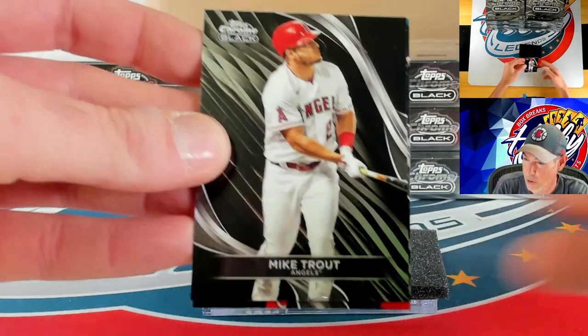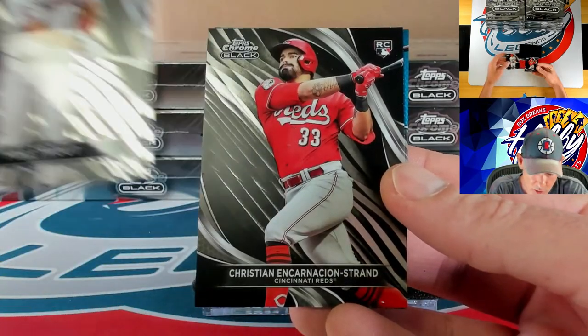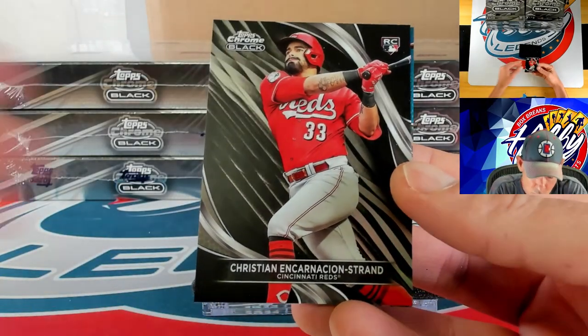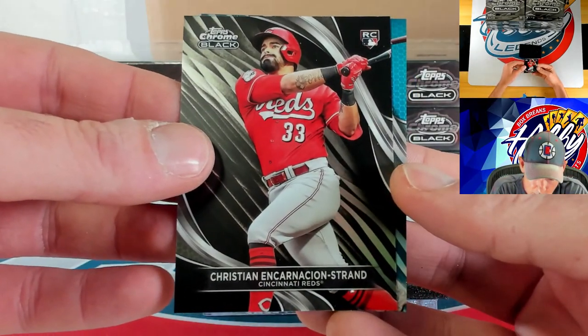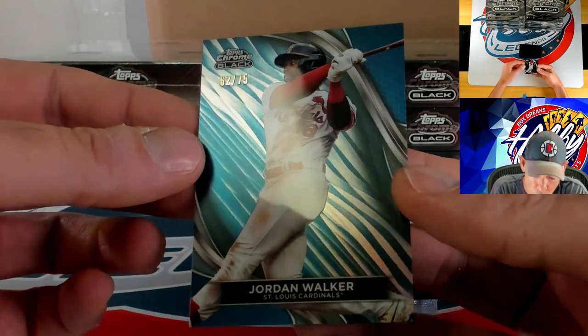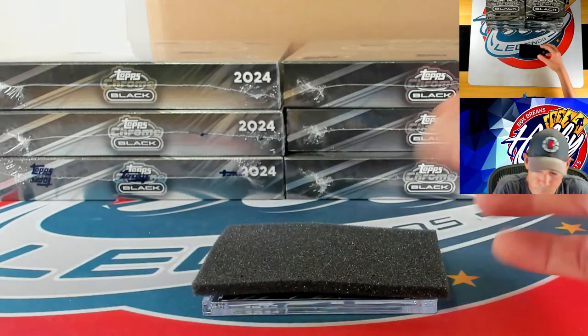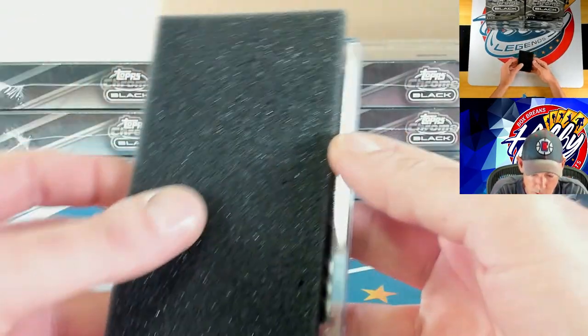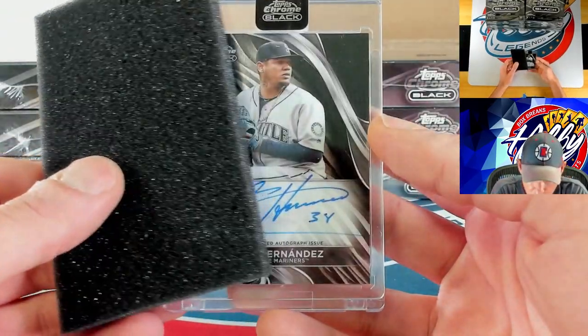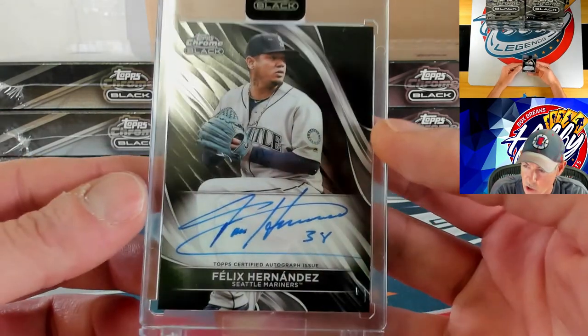Mike Trout on the base card — there we go, found one! Behind Trout we have CES Christian Encarnacion-Strand. Our numbered action is going to be a blue to 75 going to Jordan Walker, 62 of 75. Our autograph is going to be a base auto — the King — Felix Hernandez on the base ink.